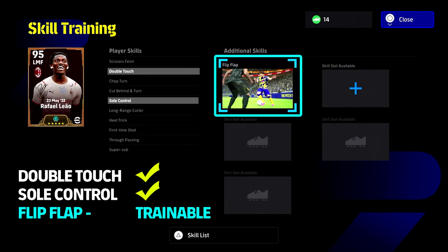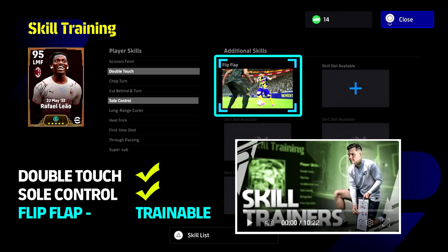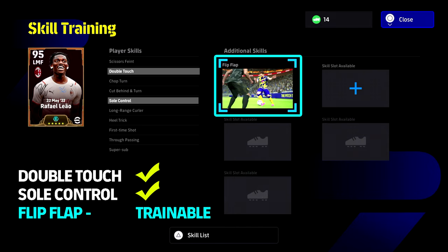If you want to train a player, you can train a specific skill — I have a video linked in the description on how to give a specific skill. It takes a bit of luck but there's a really good method. For example, Rafael Leao has double touch and soul control by default. We can train flip flap on him and now he has the ball roll, turning him into a beast.